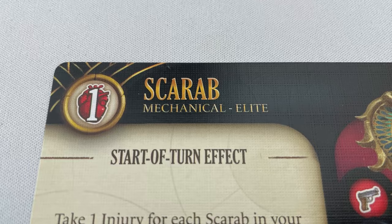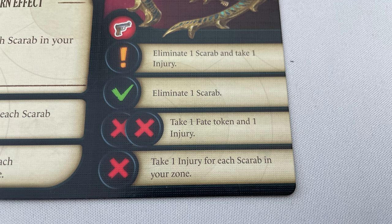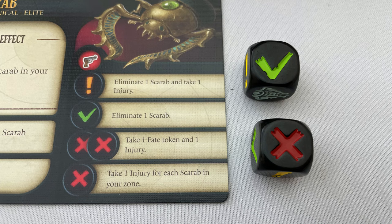When fighting identical enemies in your zone you use two fight dice. The dice results are resolved from top to bottom: start with the exclamation mark, then the tick, then any double failures, then a single failure. The fight dice also has a fate side which counts as anything, but you must take a fate token — though that's always optional, so you can choose not to use that wild card side and avoid taking a fate token. The result I rolled: starting top to bottom, I eliminate one scarab with a tick, and at the bottom, one cross says take one injury for each scarab in your zone. As there was only one scarab and I killed it before taking damage, I don't have to take anything.